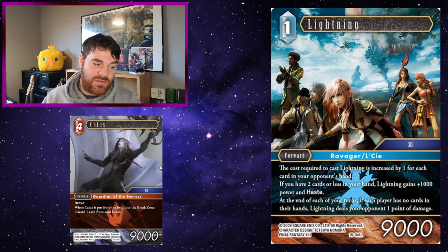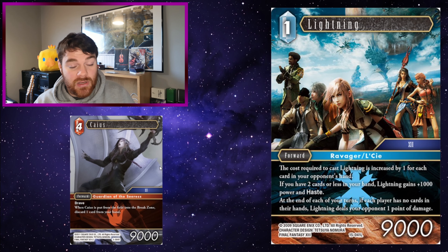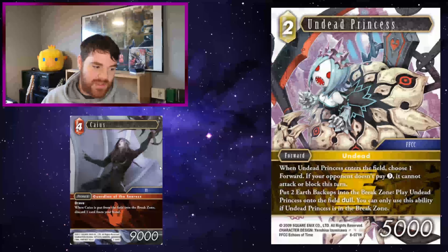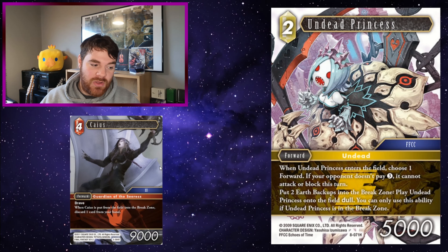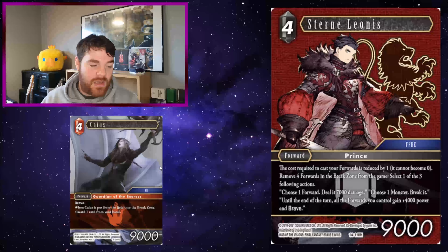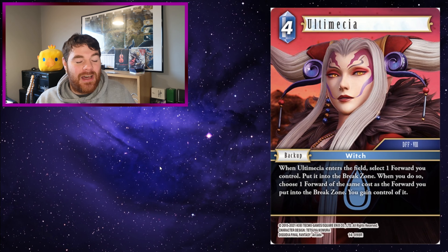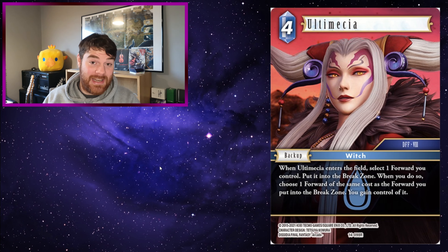Scholar: you use Caius — Caius discards a card into the break zone. You then play Scholar to put that card back into the deck. Bob's your uncle. Lightning: when Lightning enters the field, choose one card — Odin in your break zone — and put it on top of your deck. So you've had to discard for Caius, you put an Odin into the break zone, you then play Lightning to put the Odin on top of your deck. Another Lightning: the cost required to cast Lightning is increased one for each card in your opponent's hand. If you have two cards or less in your hand, Lightning gains 1000 power and haste. Getting rid of cards in your hand is a decent thing. At the end of each of your turns, if each player has no cards in their hand, Lightning deals your opponent one point of damage. Caius dying means you'll discard cards getting toward Lightning's ability, and both these cards like you having no cards in hand — if Caius dies and you have no cards to discard, that's perfectly fine. Lightning will also deal your opponent damage for that.